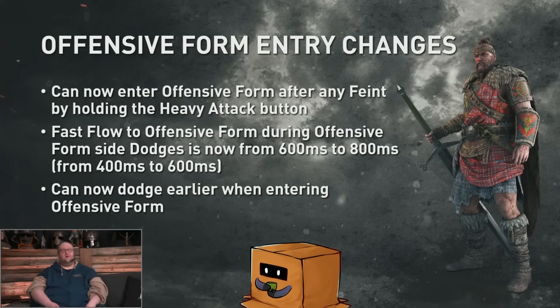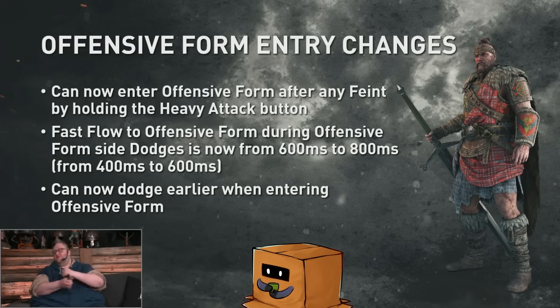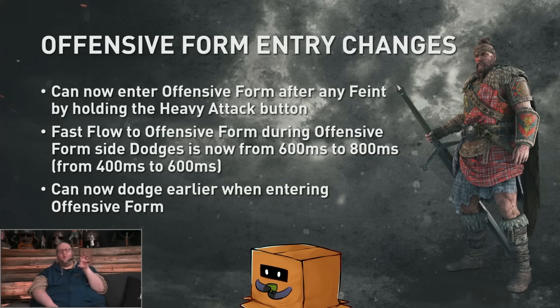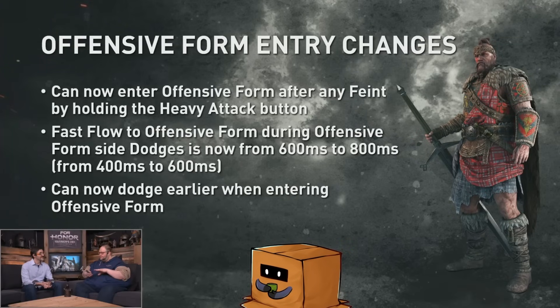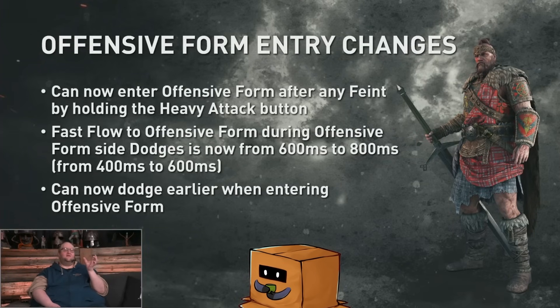Let's go over the changes for Highlander. Pretty much everything from the recent Testing Grounds is the same with a few tweaks. You can now feint and go into offensive stance with the heavy feint mix-up. He still keeps the forward dodge Caber Toss but with improved tracking and forward momentum. The kick is feintable. The dodge attack will now come from the same direction you dodge. Offensive stance lights on all of them are going to be 400ms — the top one used to be 500ms.